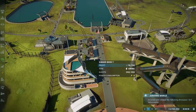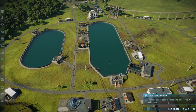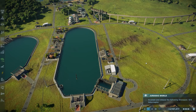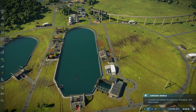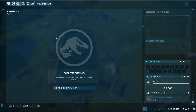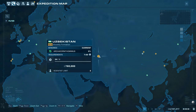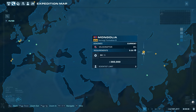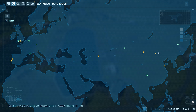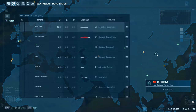Releasing the mosasaurus progressed the main mission, and now we need to get four velociraptors for Owen Grady. I need to go on expeditions — this one's fossils. I also want to get some archaeo ornithomimus. Let's go to Mongolia and China to get velociraptor and archaeo ornithomimus fossils at the same time.